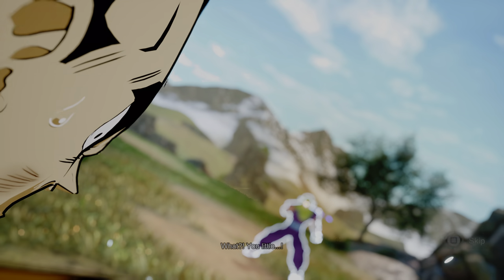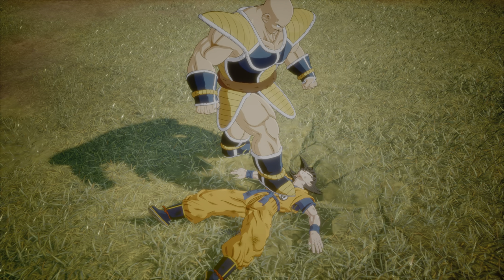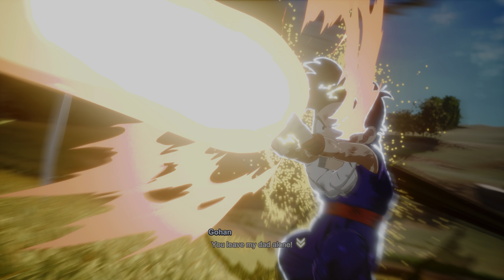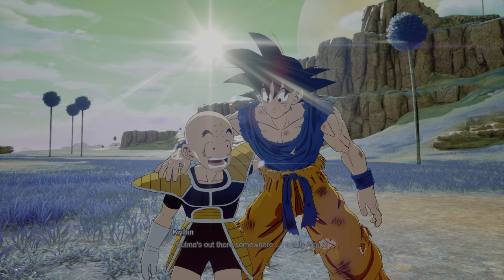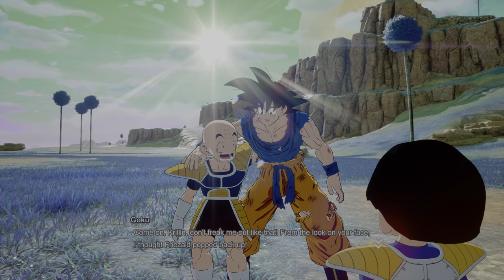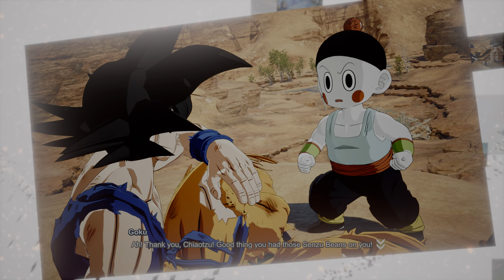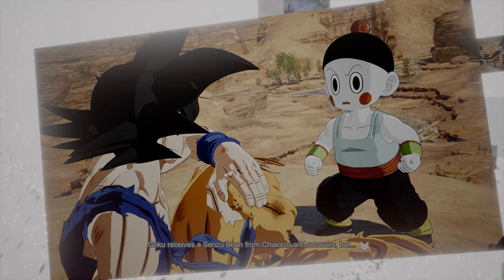Despite the criticism, the story mode has a major draw: the what-if scenarios and sparking episodes. There are what-if scenarios the game asks you to choose, such as fighting Raditz alone without Piccolo's aid, changing who Captain Ginyu's partner is depending on who you defeat beforehand, or defeating Frieza without the spirit bomb — preventing Namek from exploding and Goku never becoming a Super Saiyan since Krillin is still alive. The sparking episodes are the biggest reason to play story mode, where a single change creates a butterfly effect that drastically alters how the story unfolds.